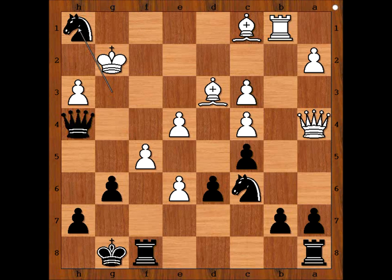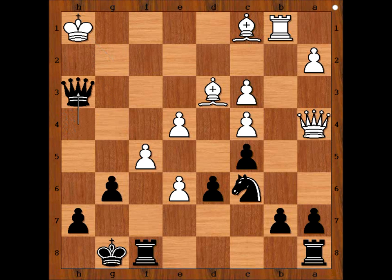One line goes like this: king takes knight, then queen takes on h3, check, king to g1, queen to g3, check, king to h1, and then queen takes bishop attacking the rook.